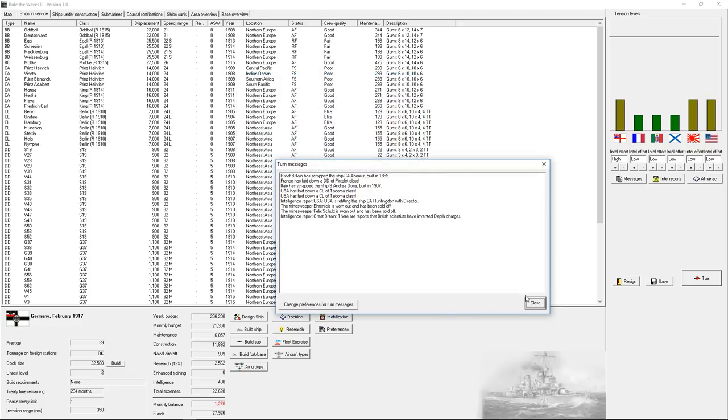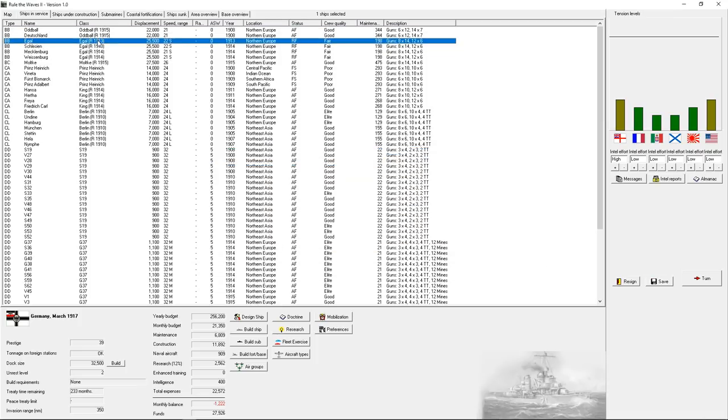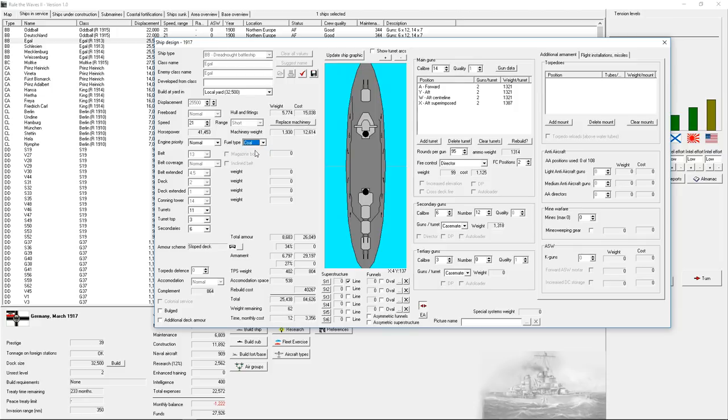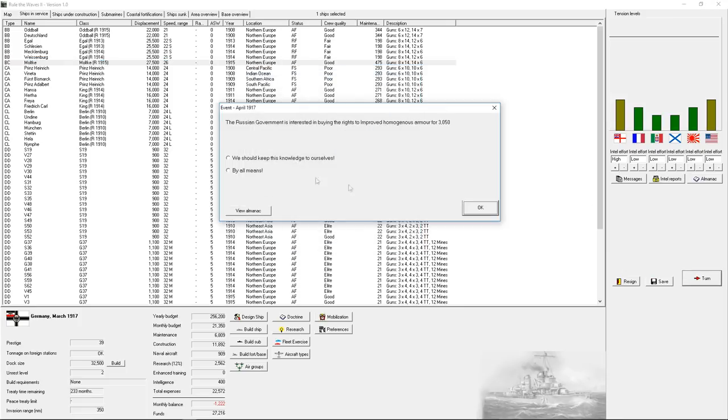Better quality 15-inch guns — wait, am I firing 15-inch guns at all? Those are 12s, these are 14s. Can I rebuild these with improved quality 14-inch guns? I most certainly can. I could do oil but I don't have access to oil. We also got the Moltke off the slipways before the treaty hit. The Archer government wants improved homogenous armor rights — no, I don't sell my stuff.